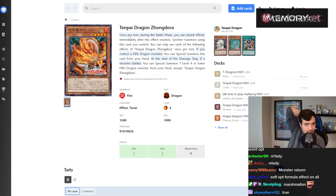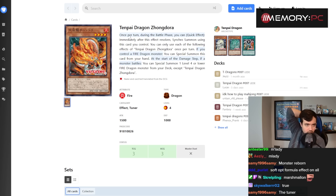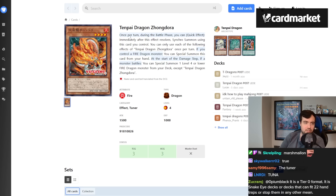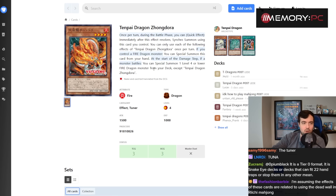Tenpai Dragon Chundra: once per turn during the battle phase, quick-effect — immediately after this effect resolves, Synchro Summon using this card you control — once per turn. If you control a Fire Dragon, you can special summon this card from your hand. At the start of the damage step, if a monster battles, you can special summon a Level 4 or lower Fire Dragon from the deck except Tenpai Dragon Chundra.